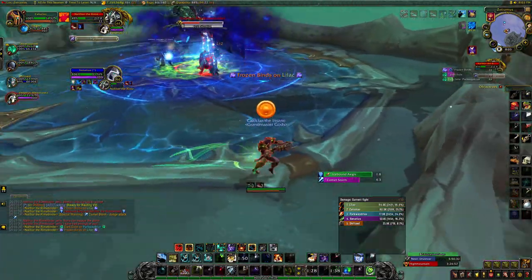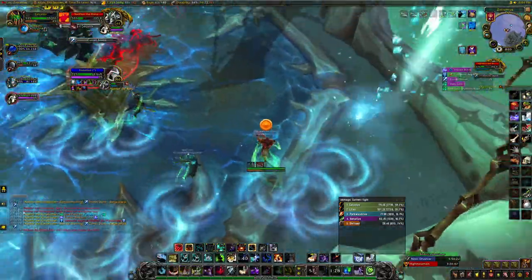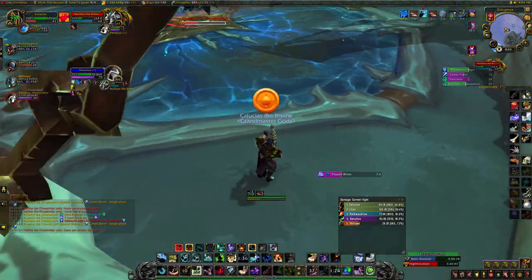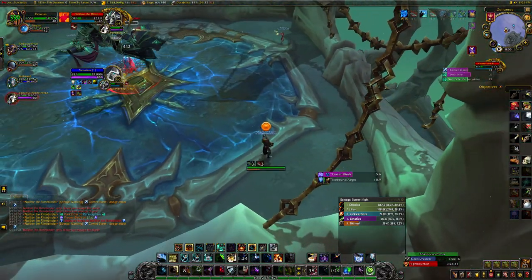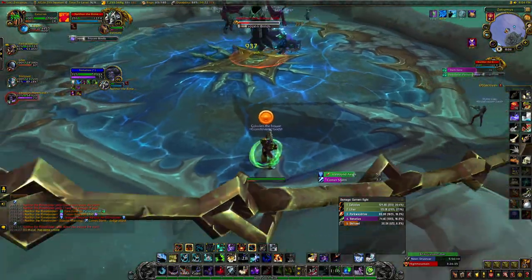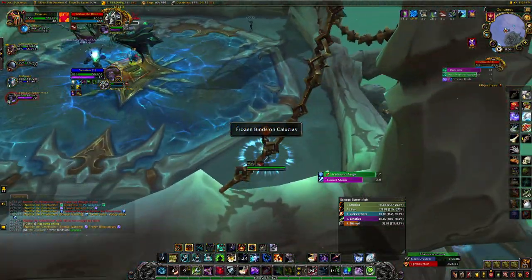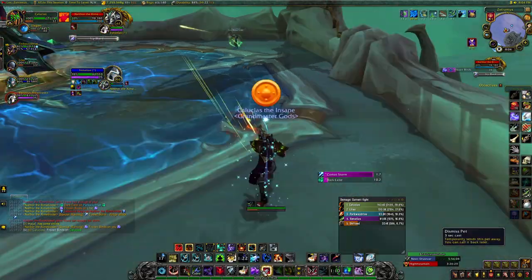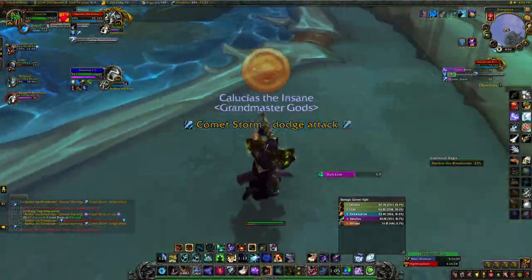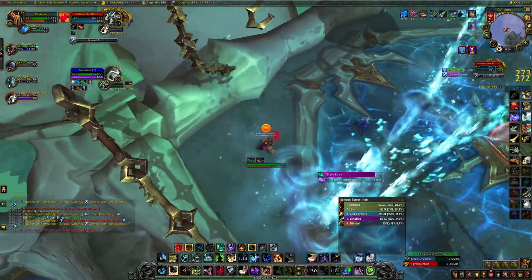Comet Storm is cast by the boss on everyone and spawns a series of small swirls under people's feet. Once this is cast, everyone in your group needs to keep moving. You can move in small circles around your corner of the arena to dodge it. Frozen Binds is an unavoidable ability cast on anyone in your group except the tank. It will root you for 30 seconds but it can be dispelled. If this is on you, you won't fail the achievement, but if anyone is within the giant blue circle around you when it's dispelled, then they will fail the achievement. This is why your group is spread out in four different corners.